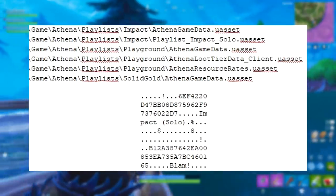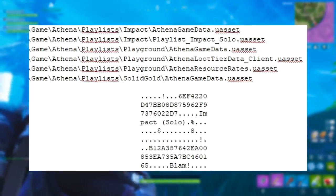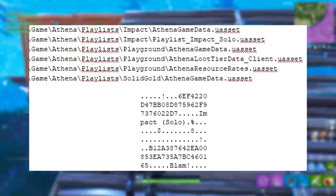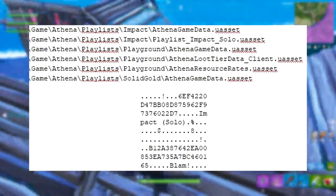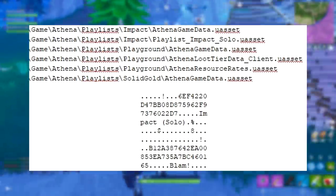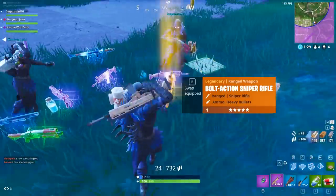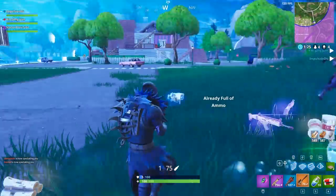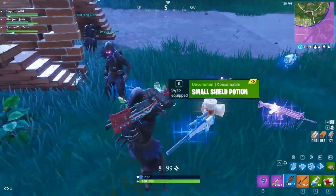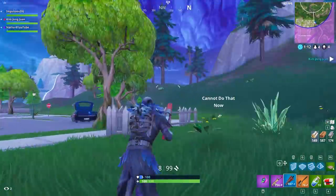If you go into the files and see the comet file itself, it'll say something like 'athna event,' and that is basically what this is. These were brand new game files added yesterday with the actual patch, and as you can see it says: athna playlist impact, athna game data, playlist impact solo, athna game data, athna loot tier data client, athna resource rates, athna game data. So basically it's saying there is going to be a playlist for solo, a loot tier data showing how much loot you'll find around the map, and resource rates showing how many resources you'll find on the floor or when picking up ammunition.